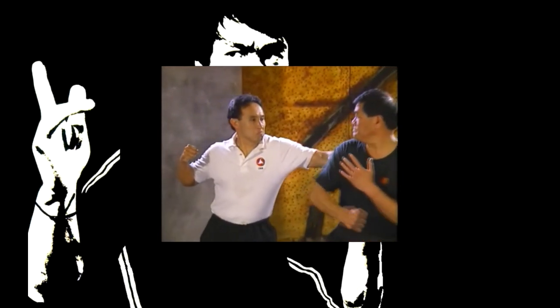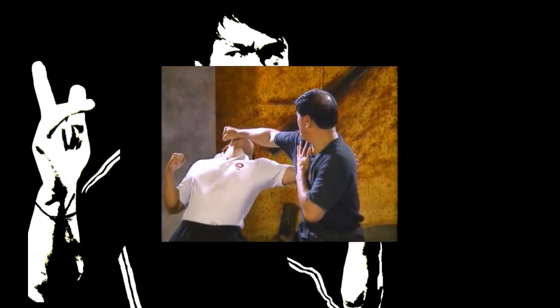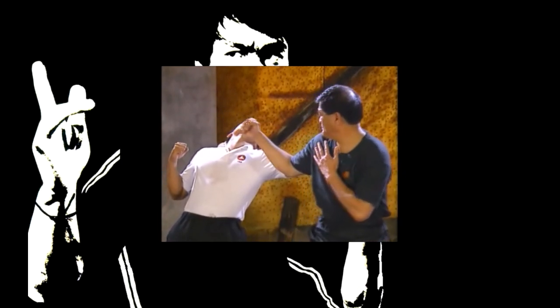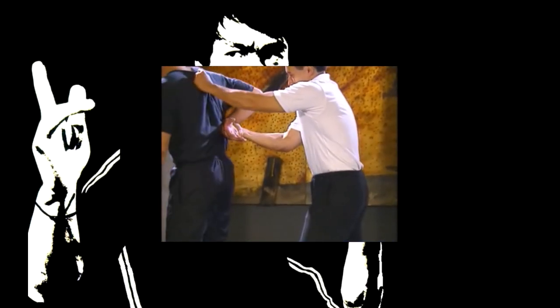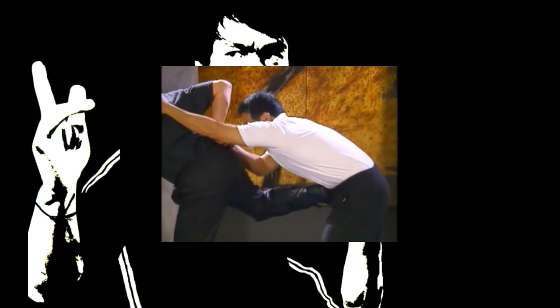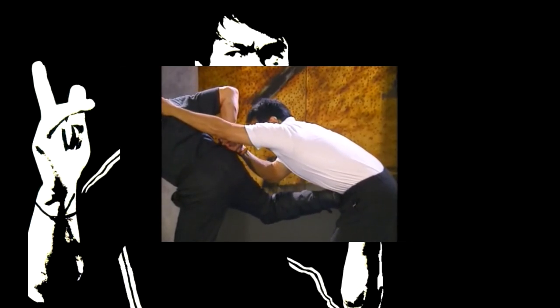An attacker sneaks up behind you and grabs your shirt. Quickly turn your torso and apply a back fist to the attacker's face. If the assailant grabs you with a back arm lock that is difficult to get out of, the quickest way is to execute a back kick to his groin.